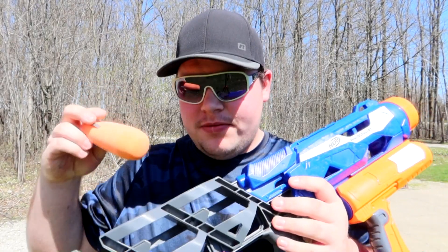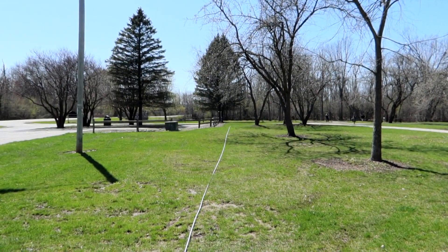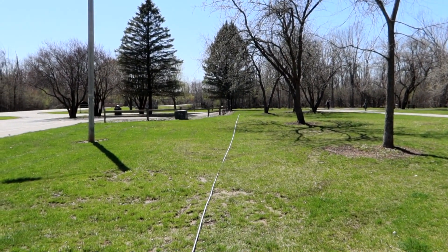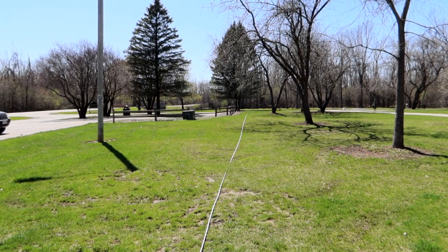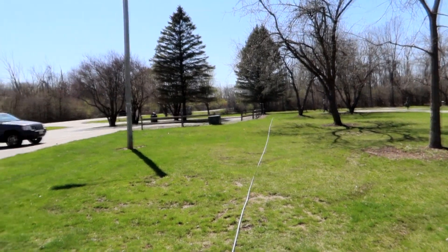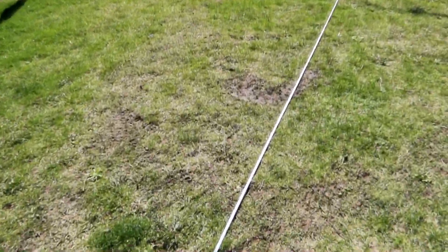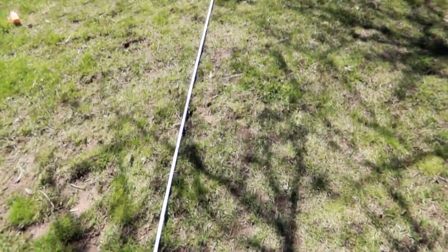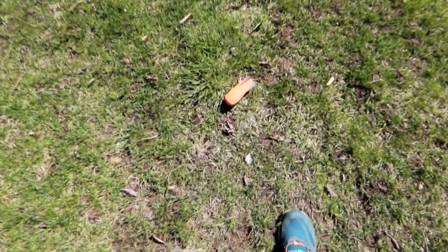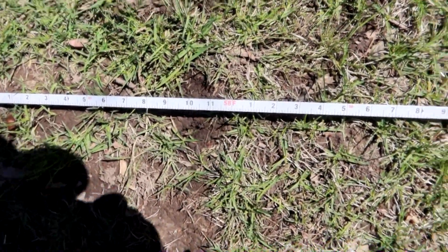Now here we have the missile itself. There are two placements in the stock to store extras, but it's time to load this thing back up. Just like before, we're going to point it over here and get ourselves an angled shot. Going around 45 degrees might be the best chance of getting pretty far. Well, it didn't appear to go that much farther, but that wasn't a bad shot — there's pretty much no wind at all. That puts us at 58 to 59 feet.